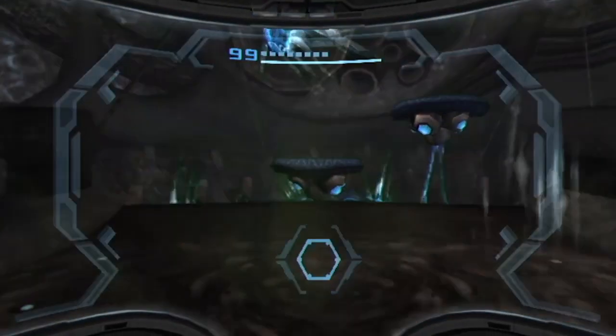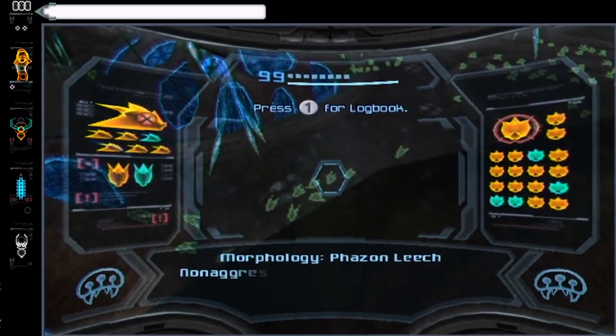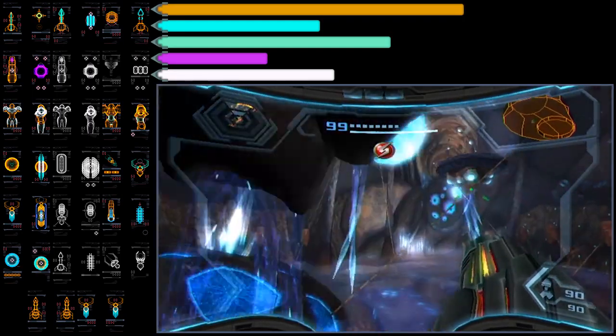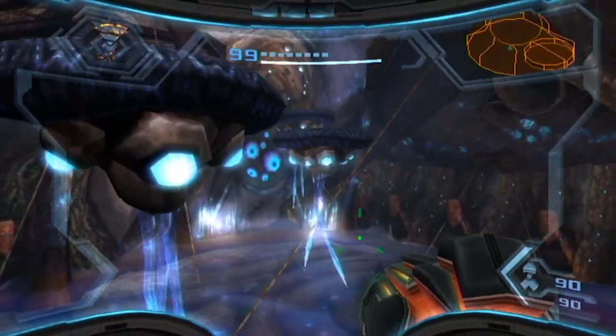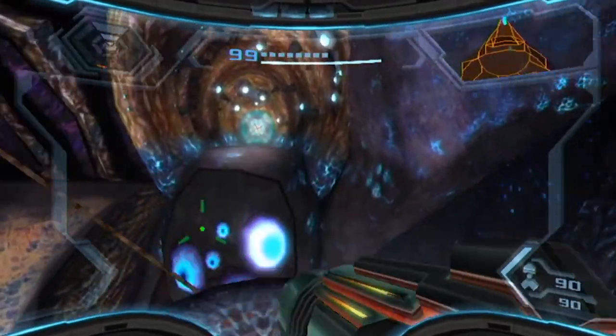Welcome to another Leviathan seed, which looks almost identical to the last one. We've got some stuff here we couldn't scan before. This is a Phazon Leech — a non-aggressive scavenger that feeds on wounded and dead bioforms. Can there really be that many of them to secure a good food supply inside the Leviathan seed? I'm not here to talk about imaginary food production chains, I suppose.